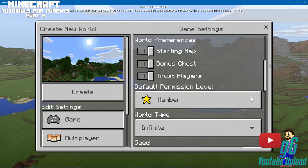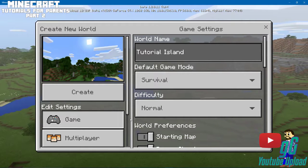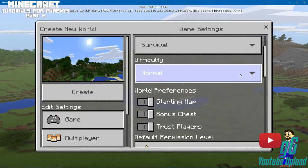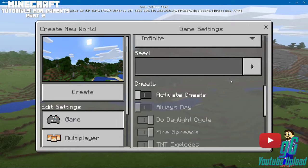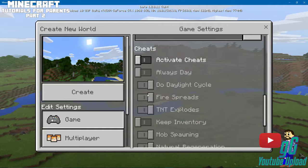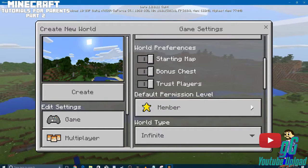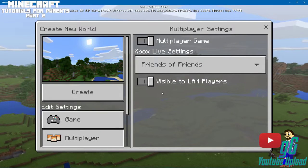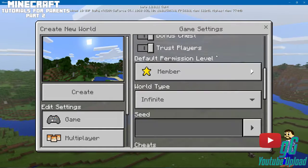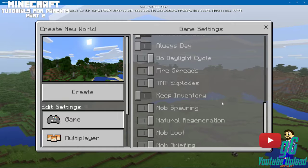That might be something in the settings — they've changed a little bit of this and I'm not sure how to explain it. On the Xbox One version, which I also play, and the 360 version, I could change these options to restrict what players could do. Maybe these settings are only available in multiplayer, but anyway we're not going to worry about them.